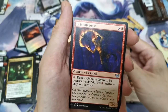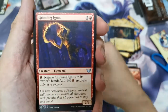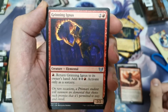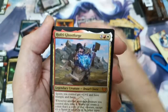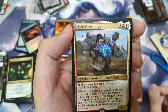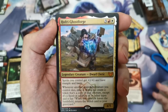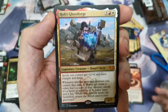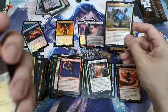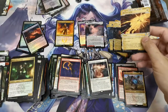Grinning Ignus — is this the same one as the one in Timeshift? Lorehold is getting a lot of attention, like I said earlier — they've got so many good cards. This is our third mythic from our five pre-release kit openings — or fourth, if we include the EA foil. Anything in the mythical archive counts separately.